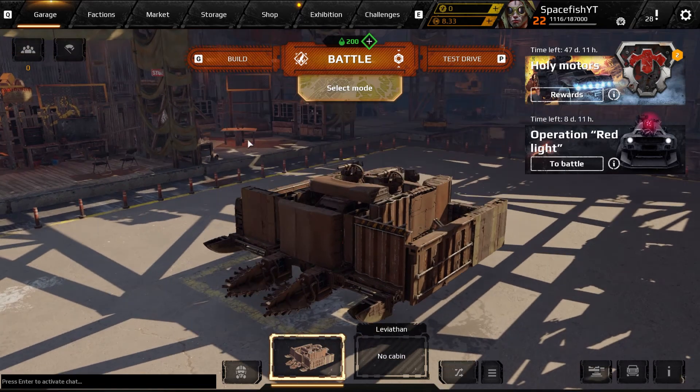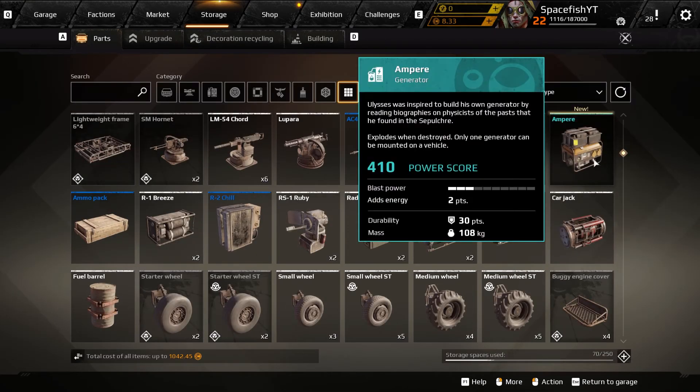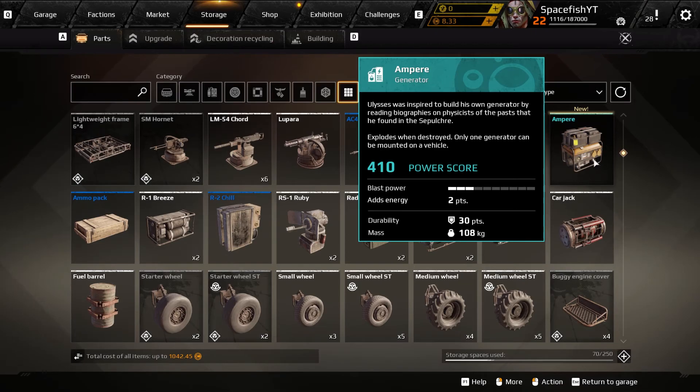I finally managed, with a lot of grinding in between episodes, to get where we wanted to be. We do finally have a beautiful new generator that we can plunk on all our cars in order to up that power limit and allow us to improve our designs even more. I chose the smaller one of the two, which does come with less durability and more of a blast if it ends up blowing up, unfortunately. But that's the one that fits our designs better, so I kind of chose to go that way in the end.